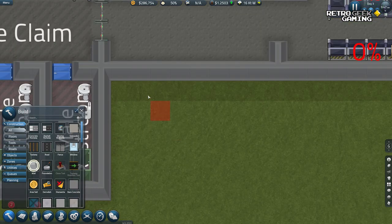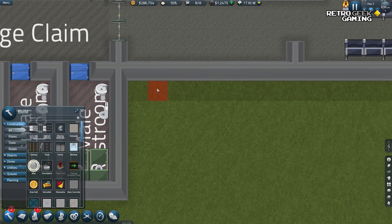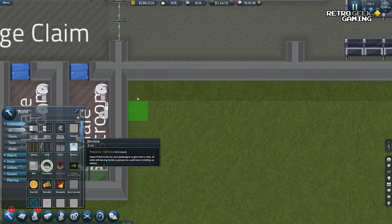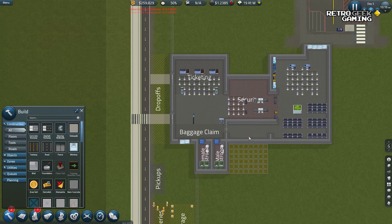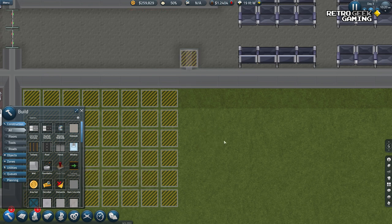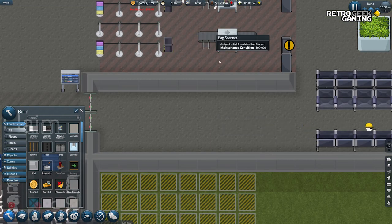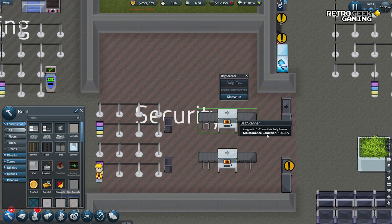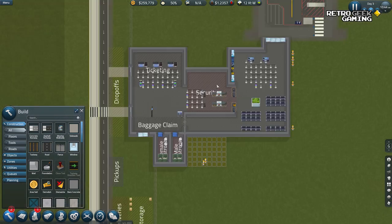I'm thinking maybe I can even move this door and have a three by three. Let me think. And then another three. And I can get rid of you. I could even make them four by four and then it will be aligned. Not everything needs to be aligned. I also want to kind of dismantle these ones — dismantling doesn't mean I'm losing the money for them, it just means they will be moved.